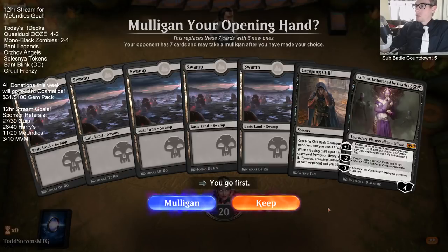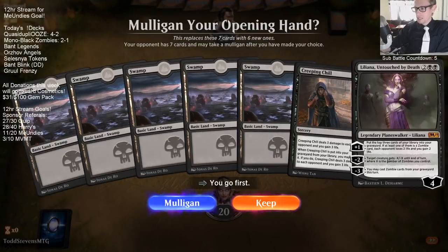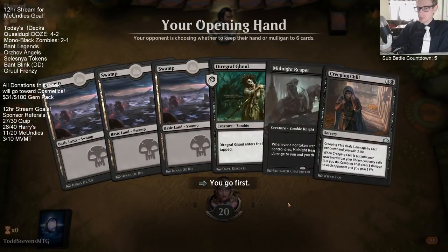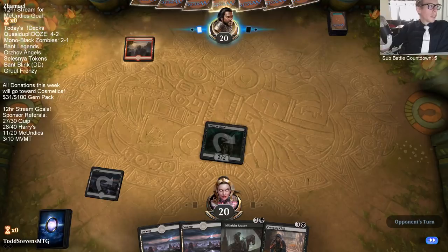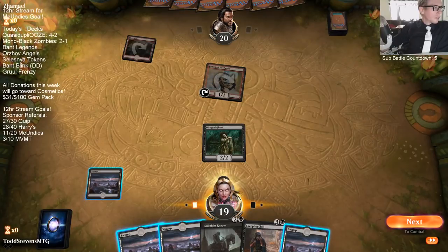It's hard to mulligan when we know we have Liliana on turn four, but we have nothing on turns one, two, or three. We have draw steps. Man, if we just had anything else to go with Liliana I'd be keeping — literally anything — but we have nothing. If we had four land, Liliana, and any non-land card like a creature, removal spell, or even Creeping Chill — but just Creeping Chill is nothing. Let me position the camera a little better — I don't want to cover up the name. There we go, that's good enough.